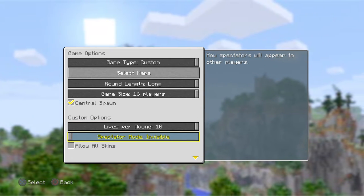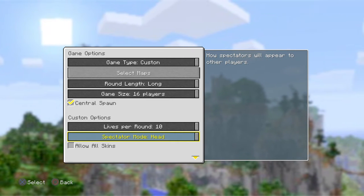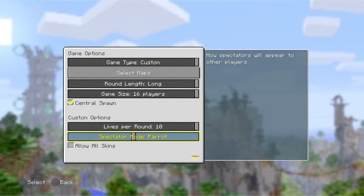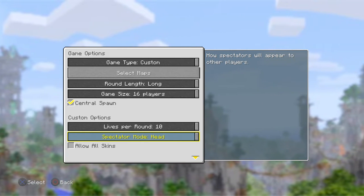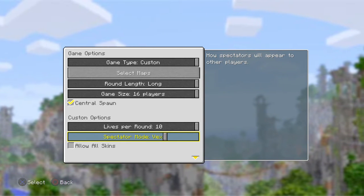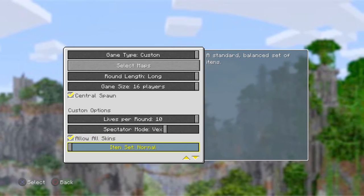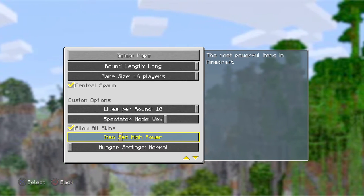For spectator mode, you can be invisible, bat, parrot, vex, or head. In my opinion, that's pretty cool because you could never do this before. Parrot, vex, and head are new additions. You've also got allow all skins, and item set options: normal, no armor, and high power.